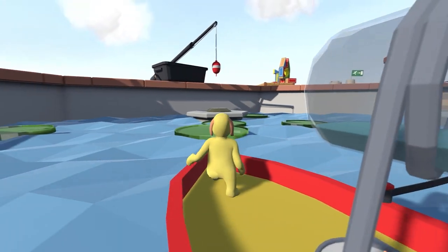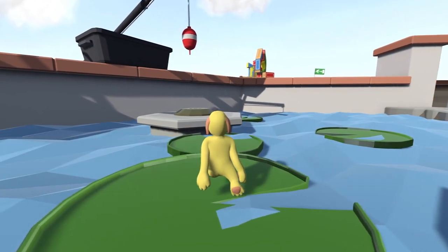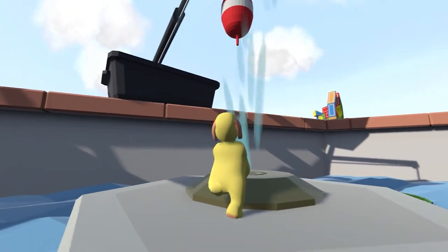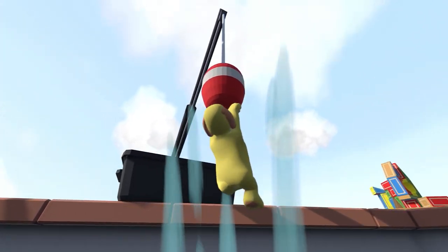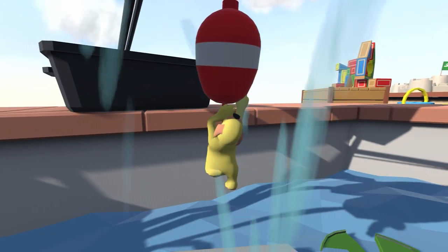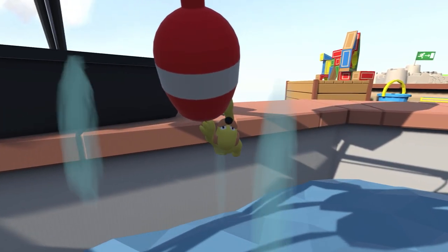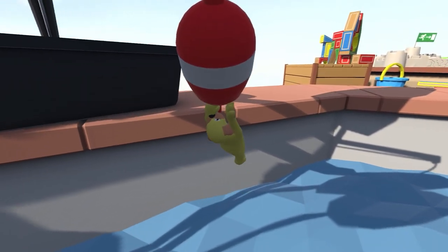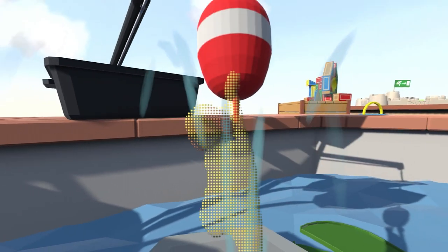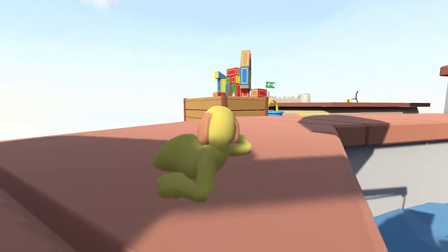As we get to the lily pads, jump off onto the lily pads and onto the next one. This fountain here is going to launch us up to this fishing rod bobber. Once you've grabbed that, use the momentum to swing forward and backwards — the idea is to jump onto this brick wall just above the pond. Once you've got enough momentum, simply let go and you should be able to land on top of the wall.